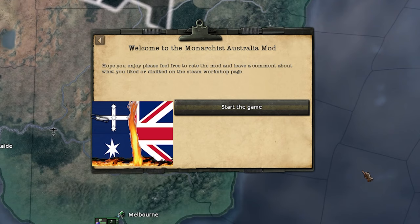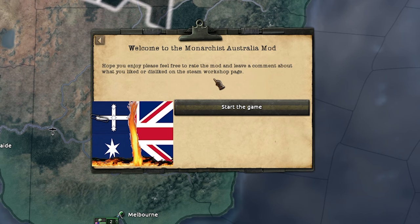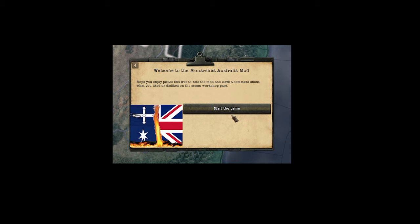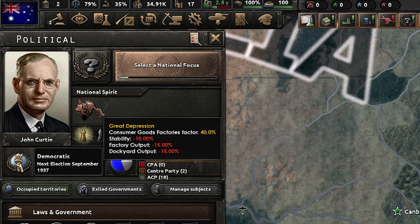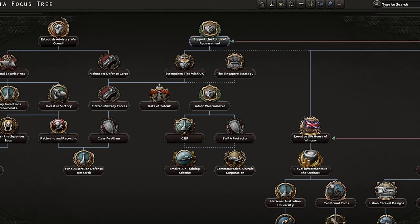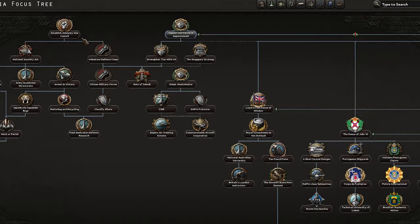Welcome to the Monarchist Australia mod. Please feel free to rate the mod and leave a comment on the Steam Workshop. You could also put my video on the Steam Workshop if you like. So we start with Mr. John Curtis and we do have a Great Depression, which isn't brilliant. Let's have a look at the focus tree - quite a big chunky one.